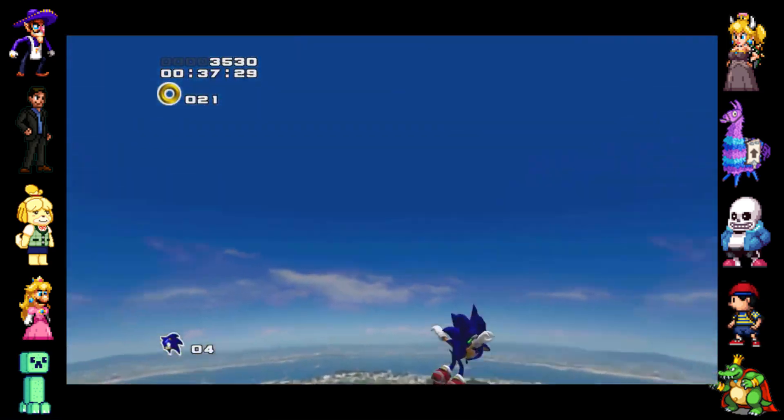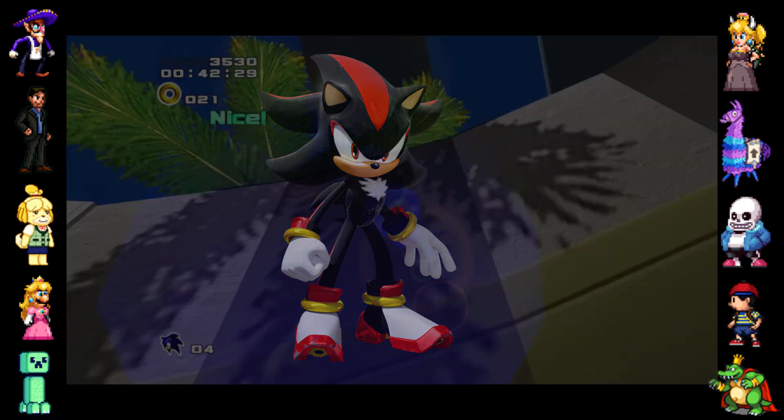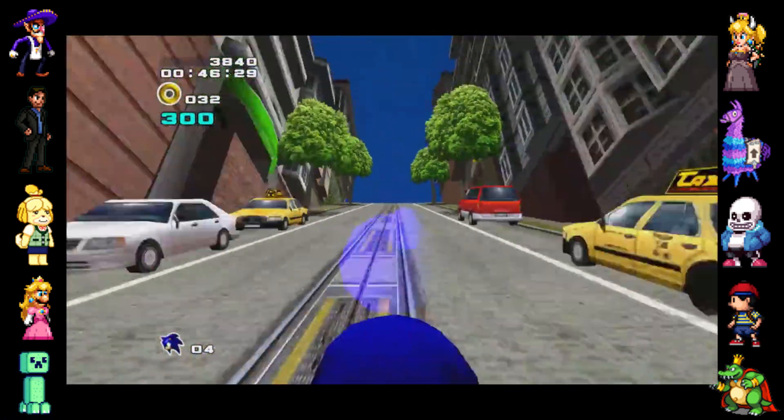The main addition to the story was the inclusion of Shadow the Hedgehog, the racially divergent bio-android counterpart to Sonic the Hedgehog, who acts as the main antagonist and rival for Sonic during the first two story campaigns.